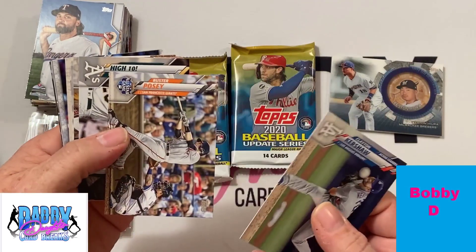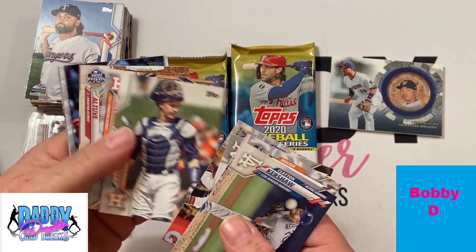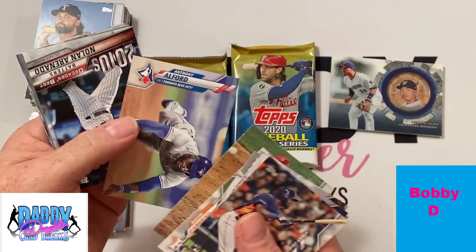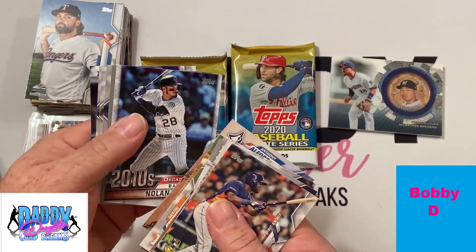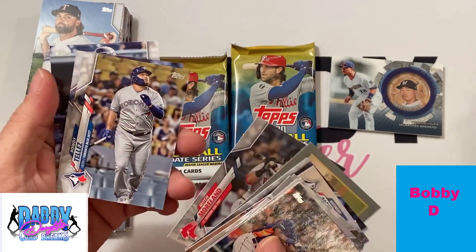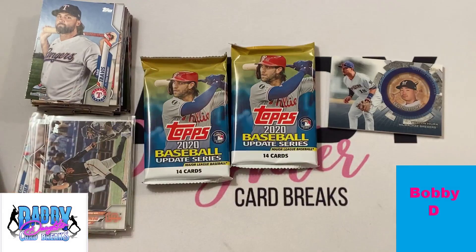Plate Kershaw, Buster Posey, King Carlos Stanton, Yordan Alvarez rookie debut rookie card. There's a Nolan Arenado Decade's Best, Turkey Red Mike Clevenger, and a Hunter Renfroe. So we'll sleeve up the Yordan.